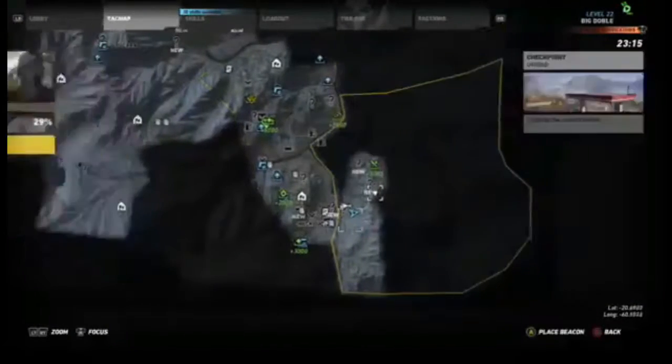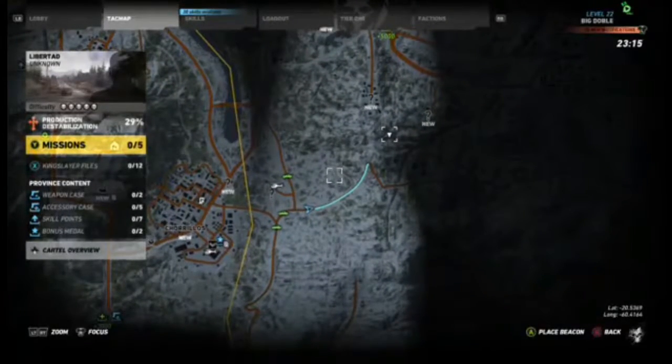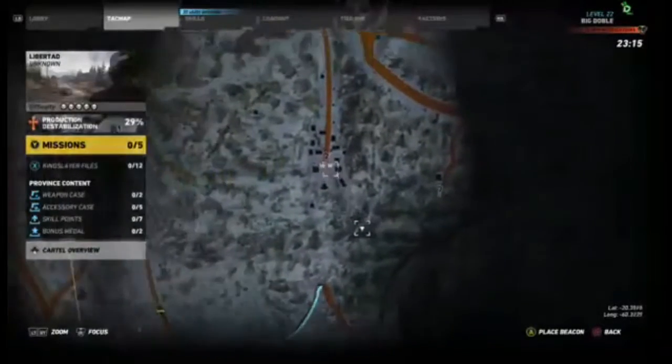I have entered the new district. So the first thing you want to do when you get to the new district is start getting the points where the guns are. These places here where it says new — just travel to any one of those. You can see the little yellow folder thing — that's what you want to get to.